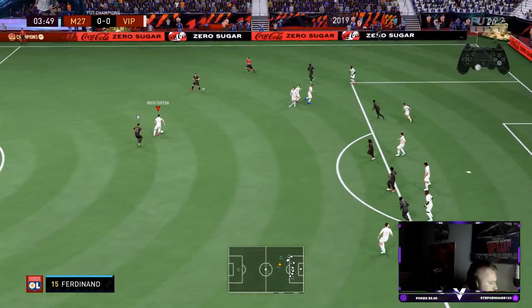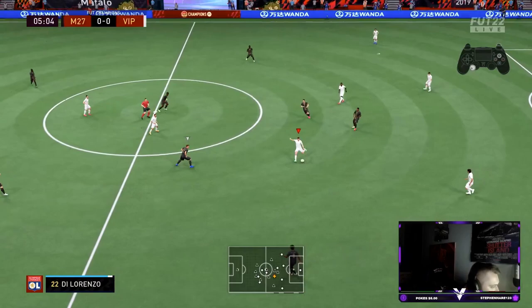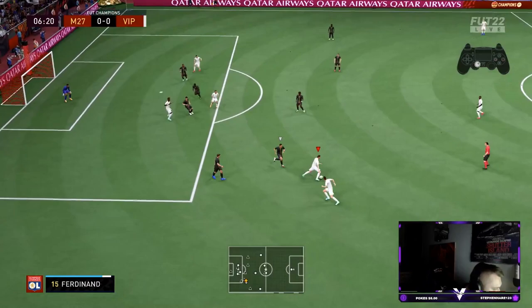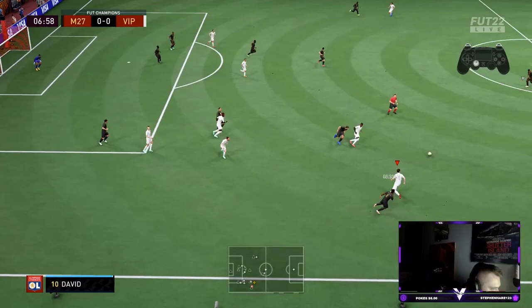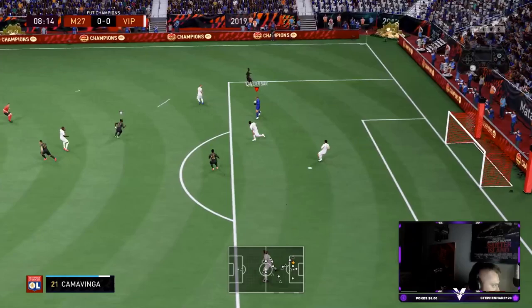That's so bad from me — don't ever do what I just did there. Given as a foul, fair enough. He played it straight to me and — oh my god — that's something that makes this card more valuable for me personally: the fact he perfect-links Perisic and he has the four-star weak foot and he's able to play passes like that. To me that is extremely valuable. He was good on the ball actually, which is surprising given how low his dribbling is.